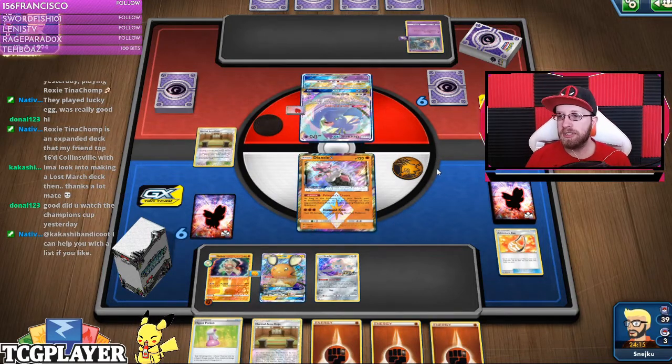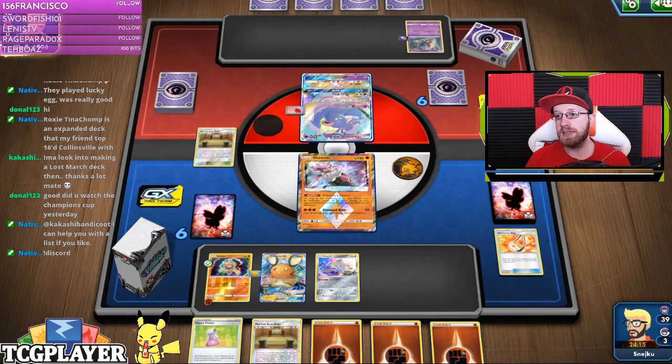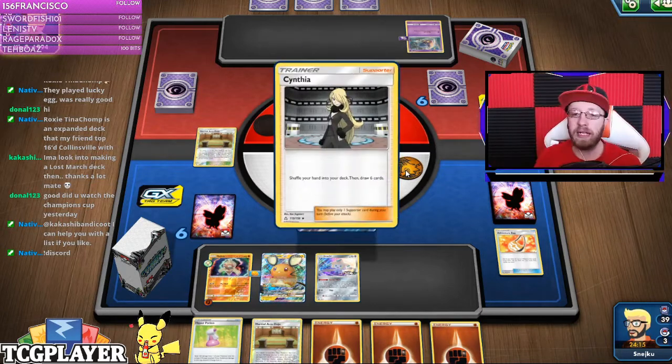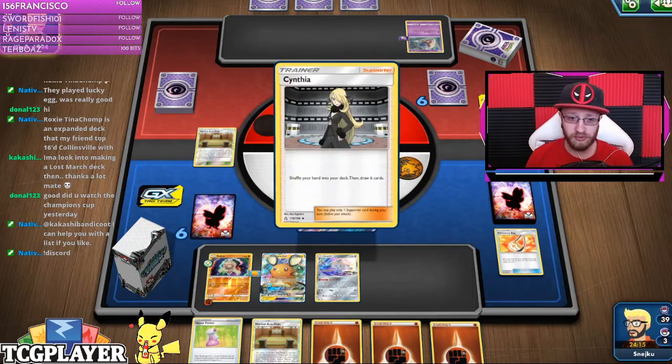Roux and Chomp is an expanded deck — like yeah, the different version from Standard format. Expanded is just crazy and it's really good.